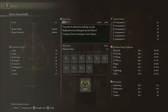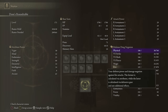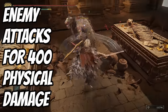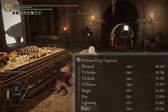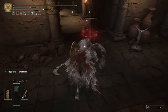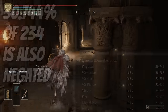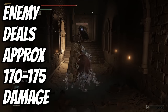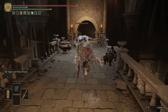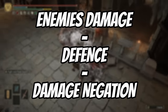Let me equip a much tankier armor set. Now I've got 166 defense and 30.744 damage negation. Here's how the calculation works: say an enemy attacks you for 400 physical damage. That will immediately be reduced by 166, bringing the total down to 234. Of the remaining 234 damage, 30.744% of that is also negated, meaning the enemy will deal around 170 to 175 points of damage to you. So it's: enemy damage minus your defense, then minus the damage negation percentage of your armor.